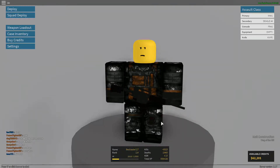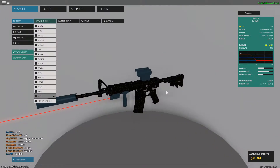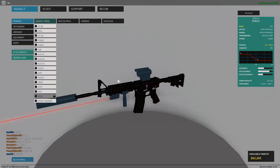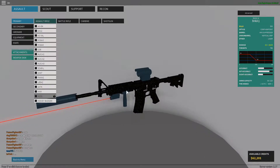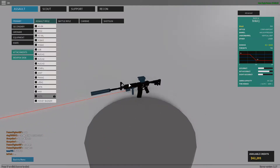Hello everybody, welcome back to Phantom Forces. We're doing another casual gameplay today, but I gave myself a loadout that exactly resembles my airsoft loadout. I have an M4A1 that is literally the same size as my airsoft gun. The sight looks nearly exactly like this - it's the comp aim point, except the battery pack would be on the bottom. My vertical grip is right there, my laser would be on the rail, and I have a suppressor that looks exactly like that.